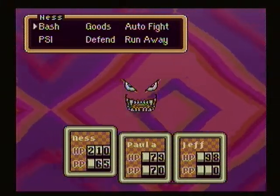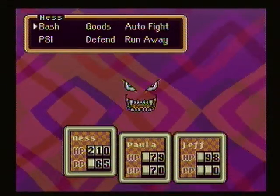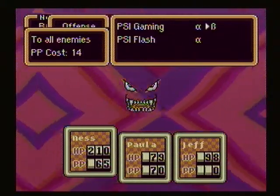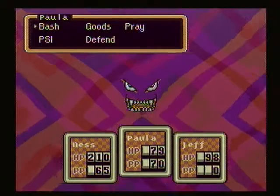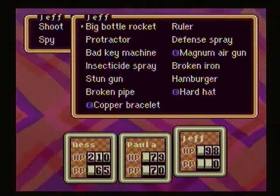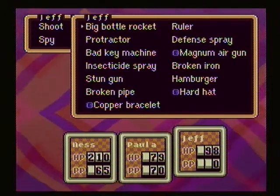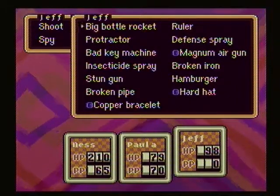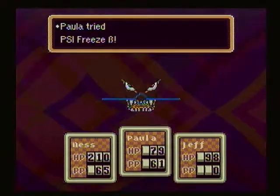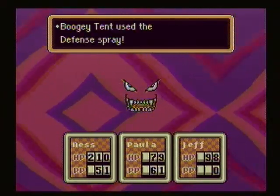I'm not entirely sure what he's weak to, if he's weak to anything at all. What I would do is just hit him with your strongest magic attacks and have Jeff attack like normal. Ness has learned the beta level of PSI gaming, so we're gonna use that. Paula also has a couple of beta level offensive spells. Let's try PSI freeze. Well, freezing him didn't do a whole heck of a lot, so don't use the freezing attack. PSI gaming did pretty good, though.